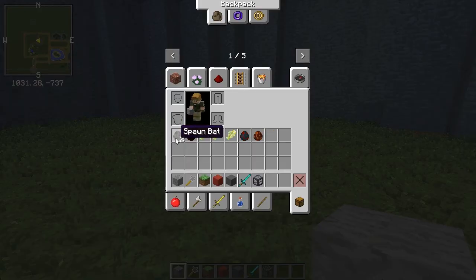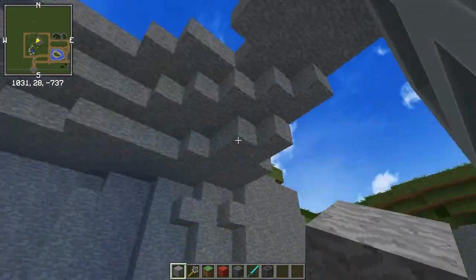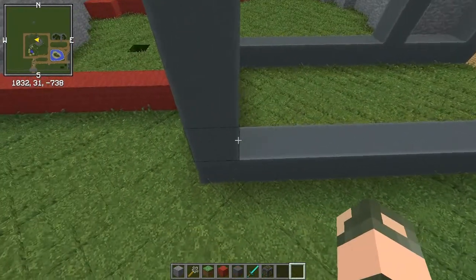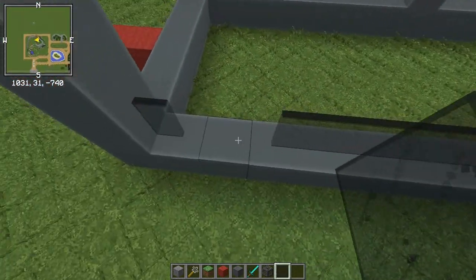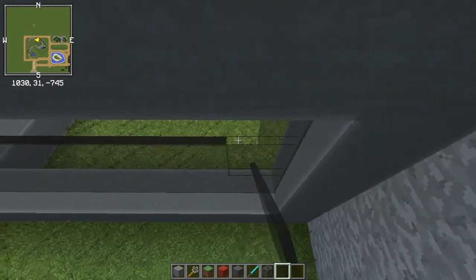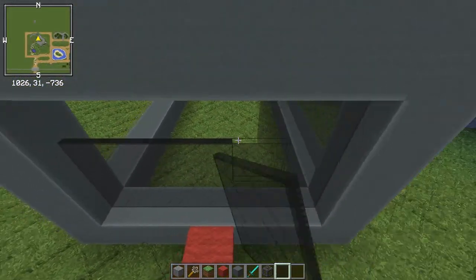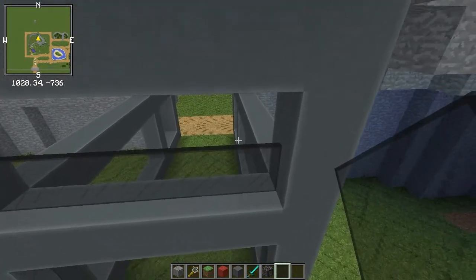We are going to need to name tag the bats, because if we don't, they're going to despawn. Maybe I will name tag one of them Batman, because that would actually be pretty funny. I think I'm going to use black stained glass in here, because it's just going to make it seem a whole lot darker in the room without obviously making it much darker. Especially with the bat one — I want to put the skylight in, and I think it'll still work quite well.